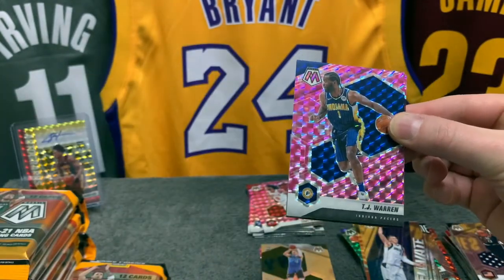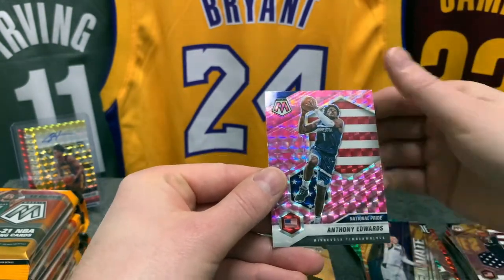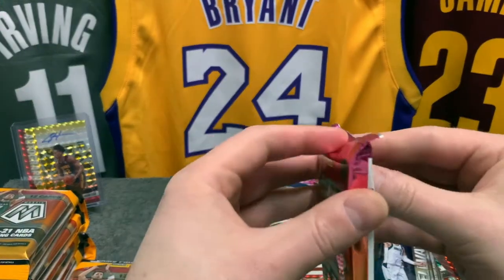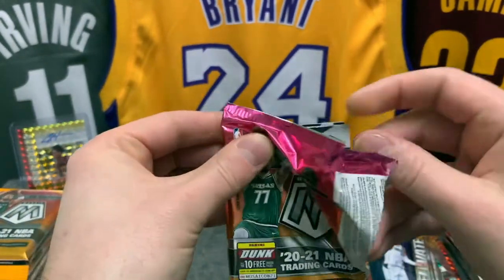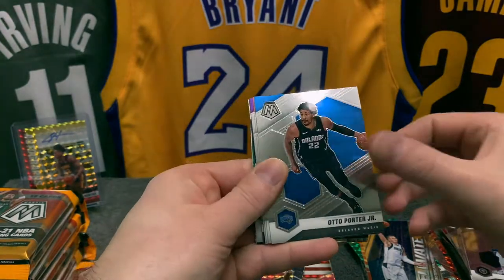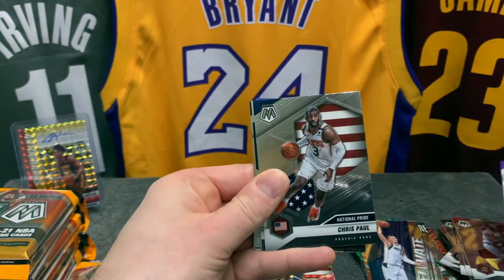Let's start with the pinks again: we have TJ Warren, Jimmy Buckets, and Anthony Edwards National Pride. That is a gorgeous one — a good hit, we'll have that. Rudy Gobert, MPJ, Porter, Kyle Anderson, Solomon, Mikal Bridges, Dennis Schroder, we have Chris Paul on the National Pride, and a rookie of Facundo Campazo — Argentina, vamos!